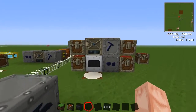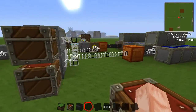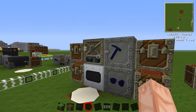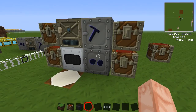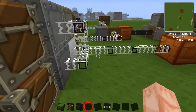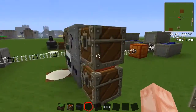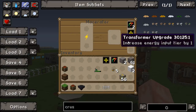Here's the advanced model. Let me show you how this is set up. We've got the macerator, ore washer, thermal centrifuge, and an electric furnace, with the chest around it. These three — the furnace, macerator, and ore washer — are low voltage machines, whereas the thermal centrifuge is medium voltage. And notice I've got them all hooked up to medium voltage. There is another upgrade called the transformer upgrade.